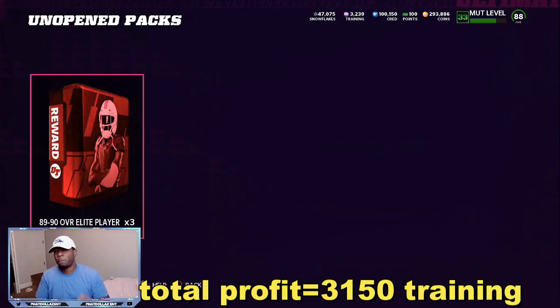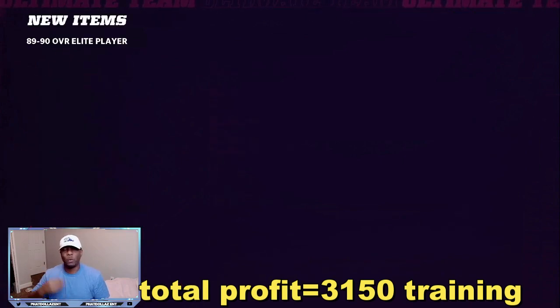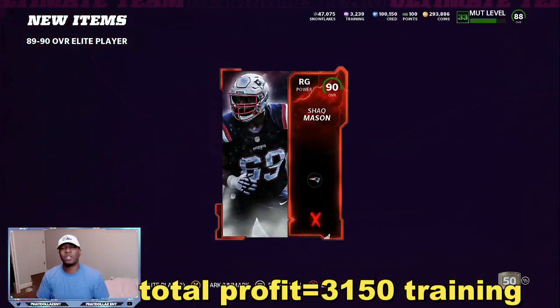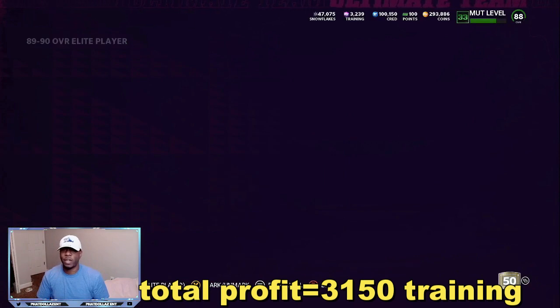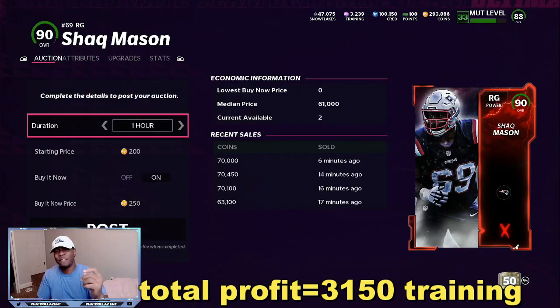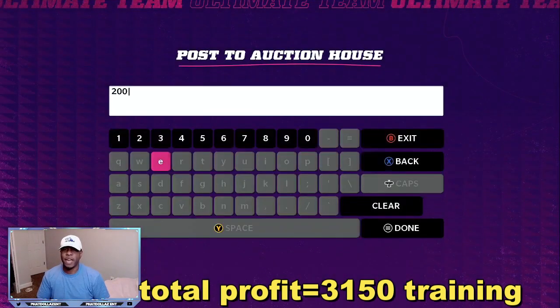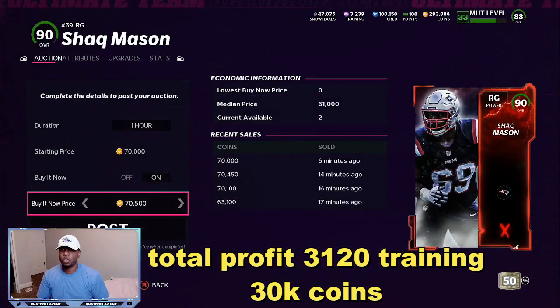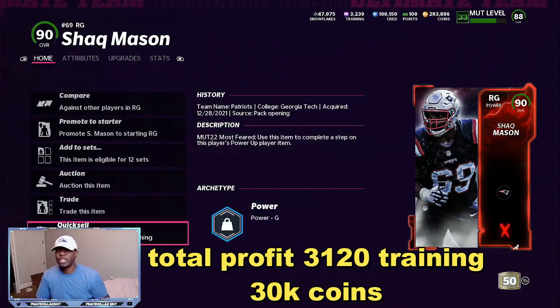Now we have three more packs. The first one was an 89 — we quick sold it for training, giving you two to three re-roll opportunities. Right here we pull a 90 overall Sheck Mason. Just use the extra cards that you have — 70,000 coins. You see how fast that profit is? I put in three cards, about 12,000 to 13,000 each — 12, 24, 36, up to 40,000 — and we made 25,000 to 26,000 profit after taxes that fast. Throw him up super fast at 70,000, or you can quick sell for 5,000 training.